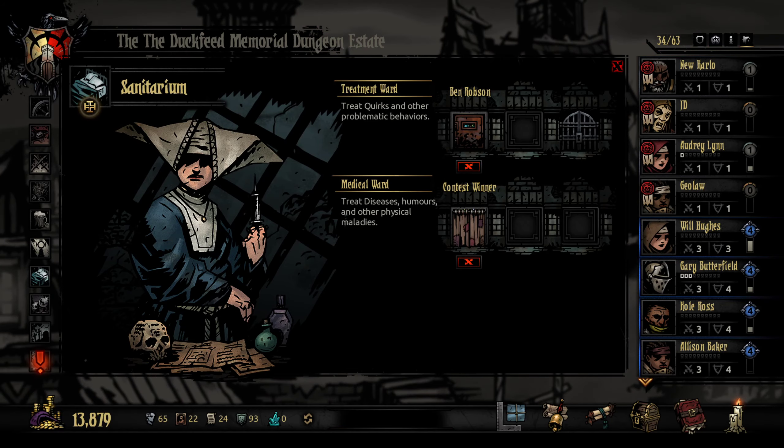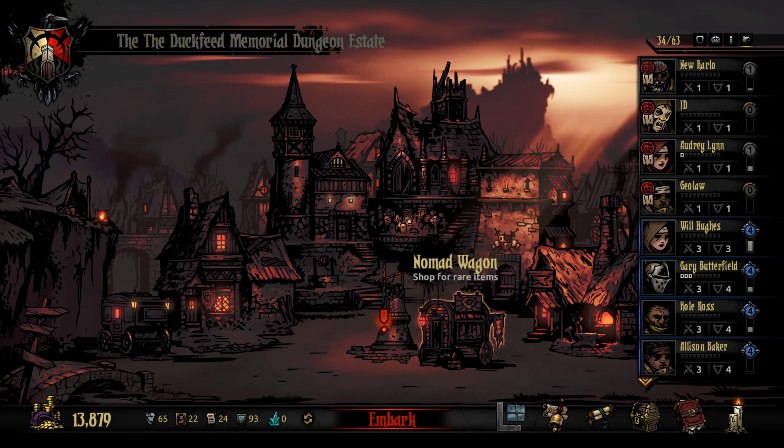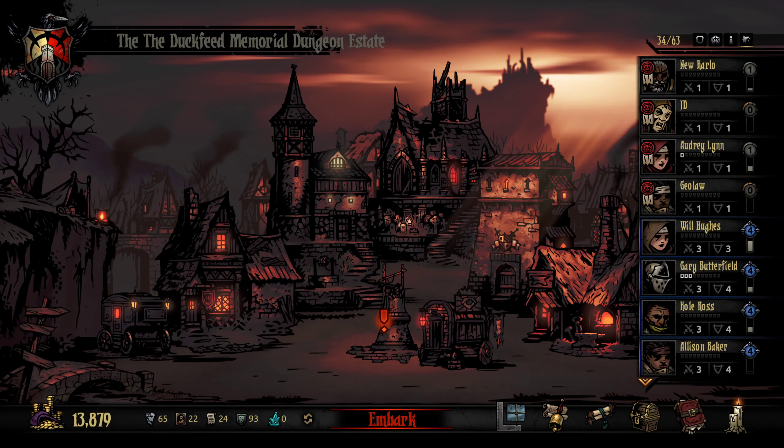Sanitarium — we've got Ben and Contest Winner getting rid of diseases and quirks, respectively. Nothing else going on here. Nothing in the Nomad Wagon I wanted. We do have that cool town event, though. Check this out.